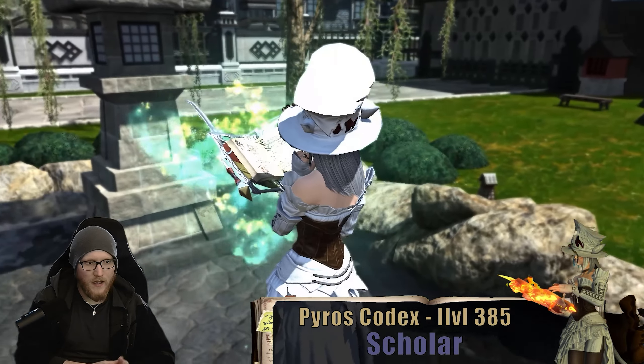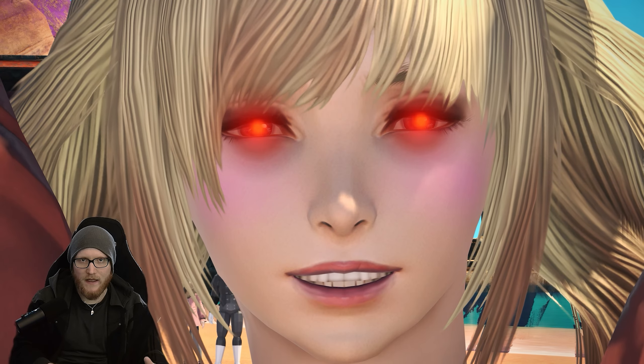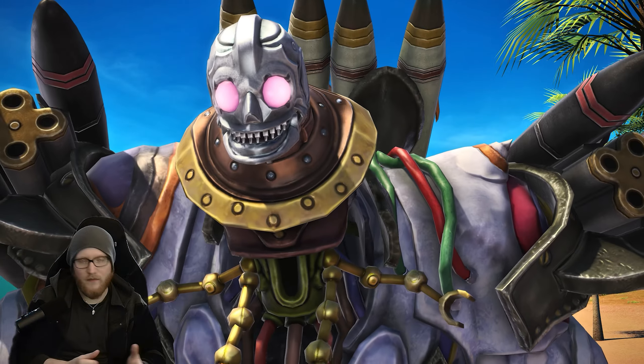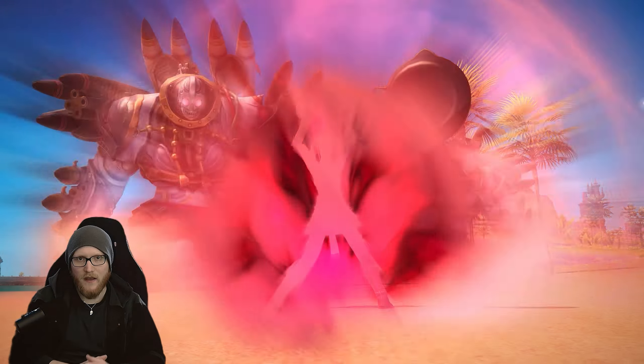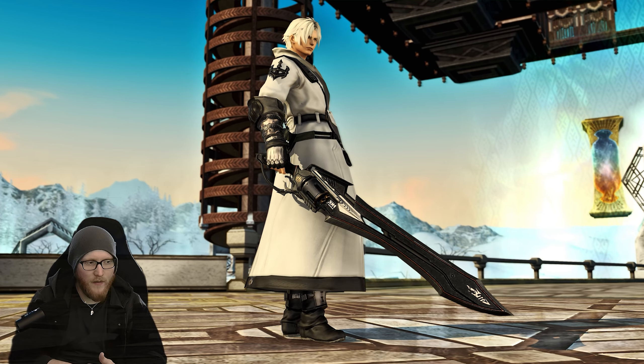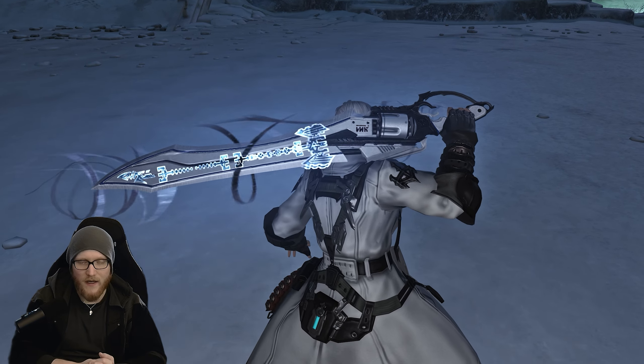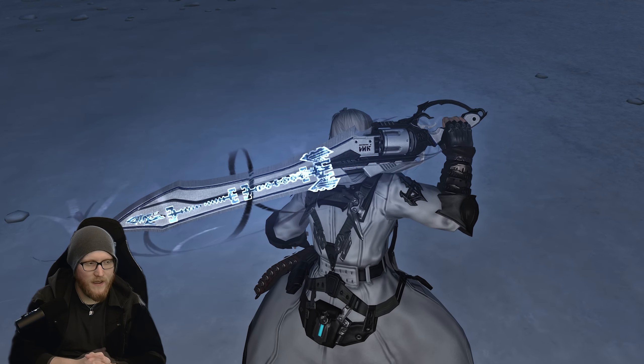So when we're going for a Bard, we will have the A Realm Reborn, Heavensward, Stormblood, Shadowbringers, and Endwalker relics all in one video. I'll divide them into specific jobs and classes for a more focused scenario. Maybe I can also use some NPCs from the storyline in MSQ, which I did already in my Endwalker relic showcase video.